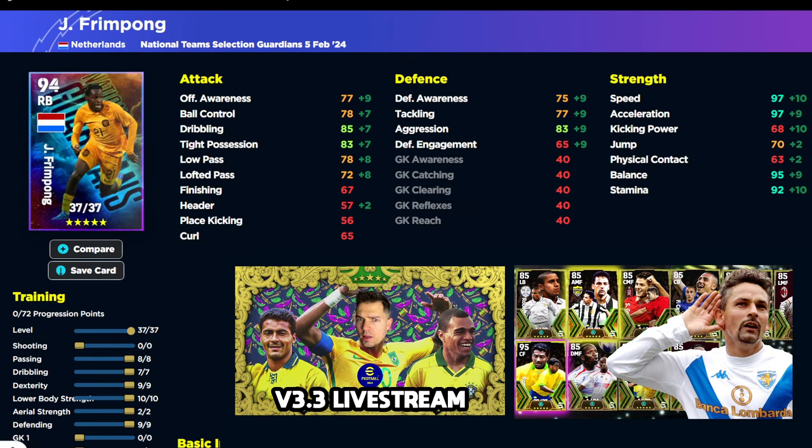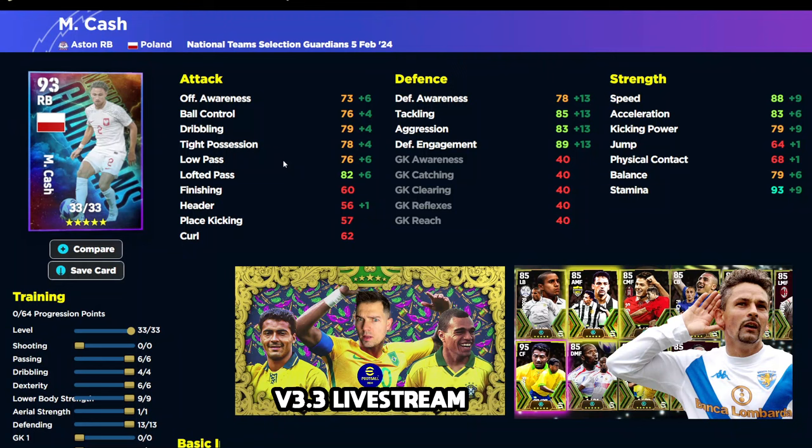We've also got Matty Cash here, who plays for Aston Villa of course, and he's got a fairly tasty card as well. Speed is going to be 90, his stamina is going to be 95. Depending on what manager you're using — if you are using Ten Hag, you don't need to pop in 9 into lower body, you can pop in 8, and that will free up some aerial strength, passing, or dribbling. For most people that don't use Ten Hag, you're still going to have defensive engagement into the 90s, aggression at 85, tackling at 87, and defensive awareness at 80, and he can pass with that lofted pass as well.